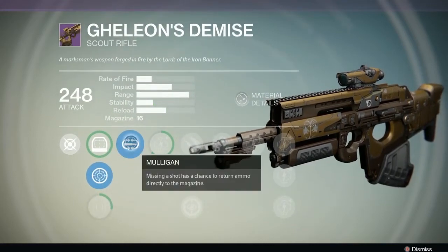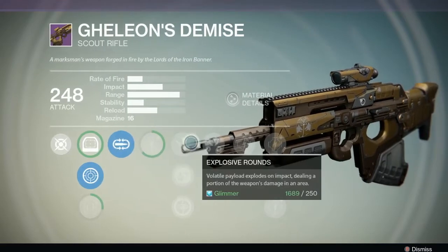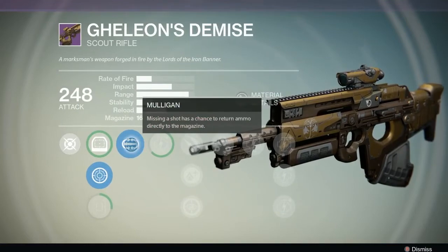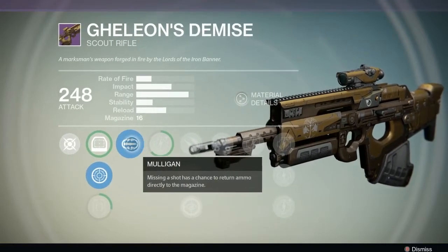I actually re-rolled this. I bought it stock from Lord Saladin and decided to re-roll it just for fun, and so I got these perks re-rolled. I think you get Missing a Shot by default. Over here was Firefly — I didn't really need Firefly, so I switched it and got Mulligan.